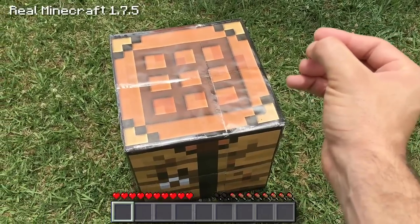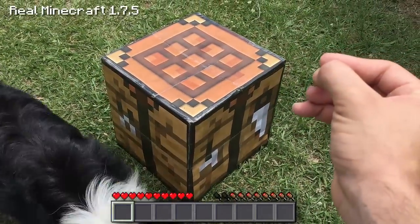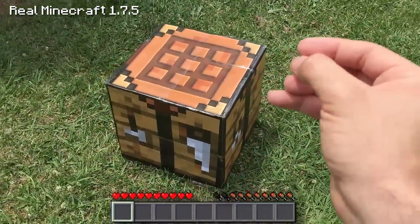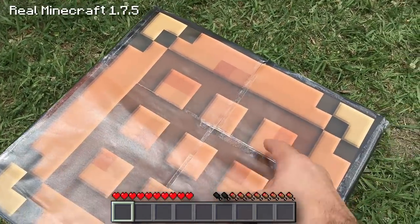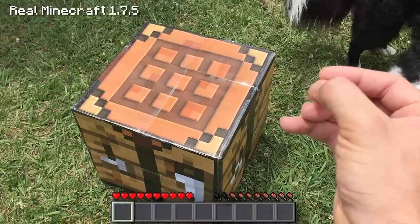Voila! And we have a workbench in real life Minecraft - have a look at that bad boy, absolutely spectacular. From this real life workbench you can chuck raw materials onto the crafting bench - we've got nine crafting symbols - to make some real life items.